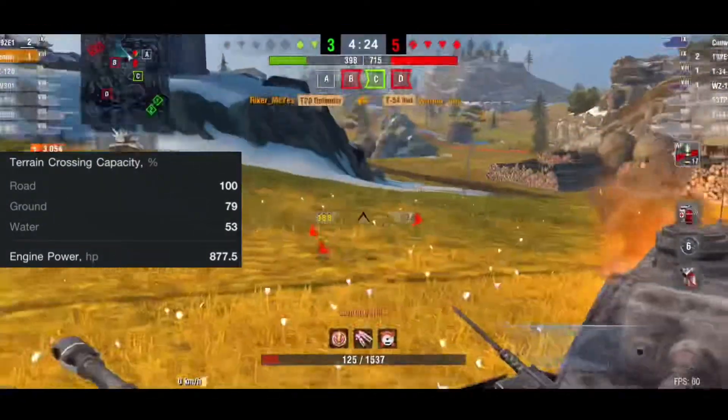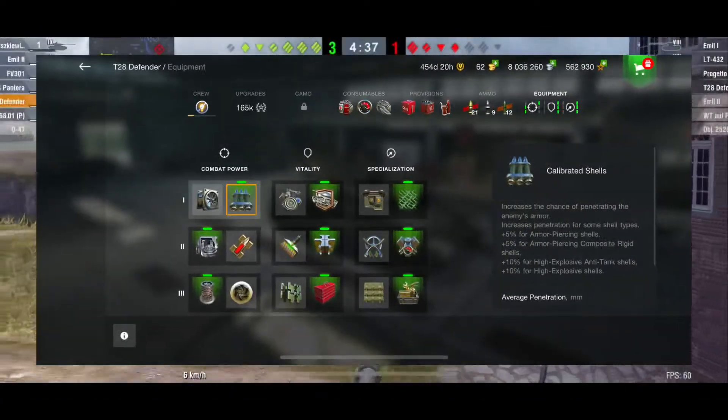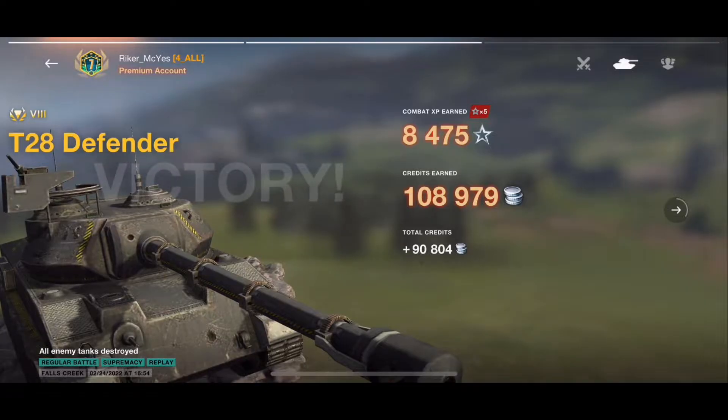The terrain crossing capacity and engine power look alright for the Defender. I'll flash the consumables, provisions, ammunition, and equipment on the screen — that's just how I like to use the T-28 Defender. The credit coefficient is at 170%, so it'll make an okay amount of credits for you.